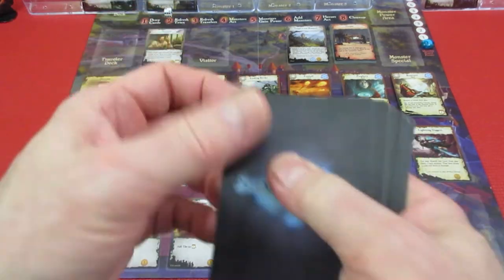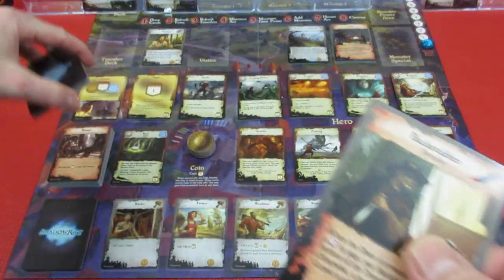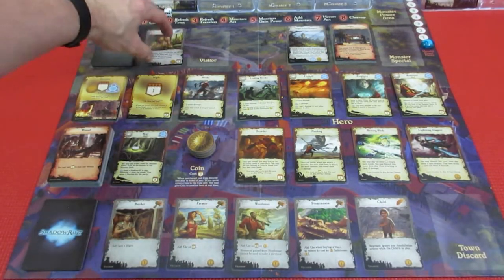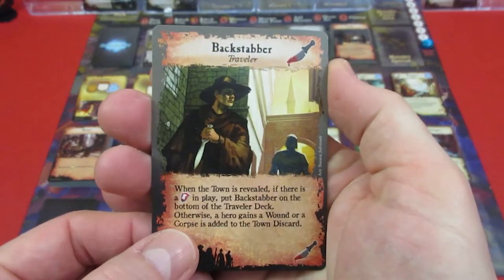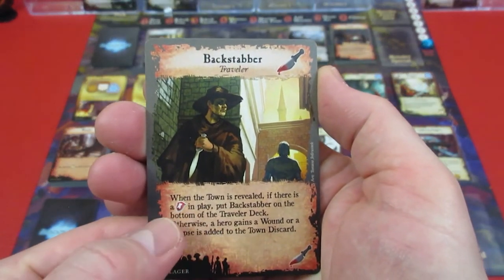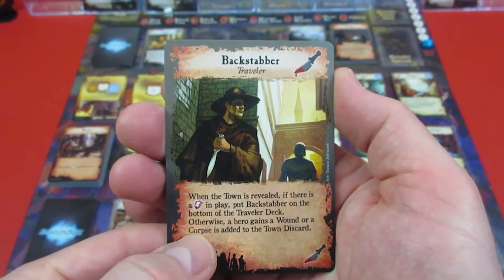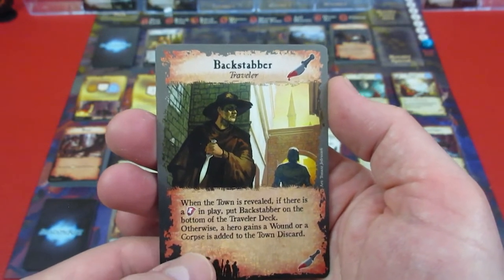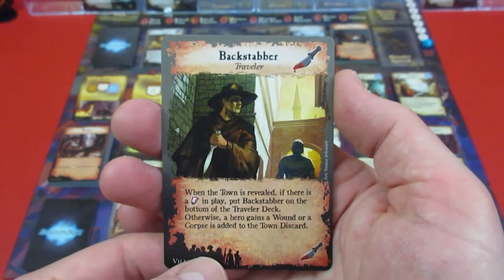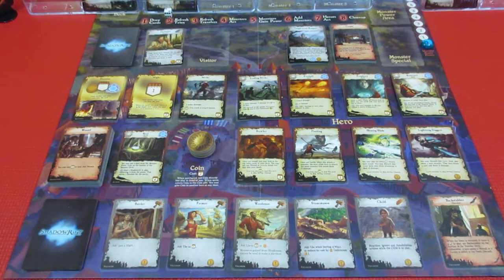Now it's time to refresh the travelers. We have the herbalist - we saw him because we used our explorer to look. And we have a backstabber! When the backstabber is revealed, if there's a guard in play put it on the bottom of the traveler deck; otherwise a hero gains a wound or a corpse is added to town. He won't come up for a while, but he is now in our discard pile.